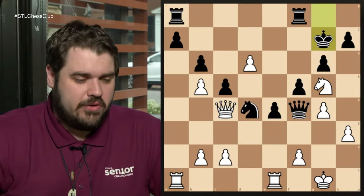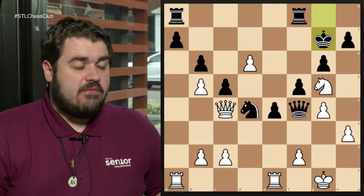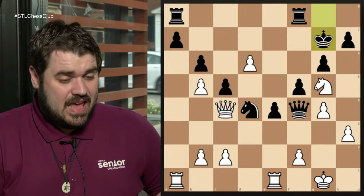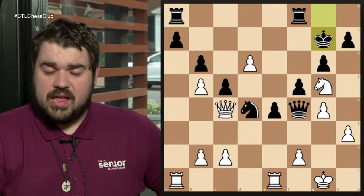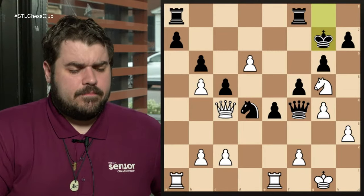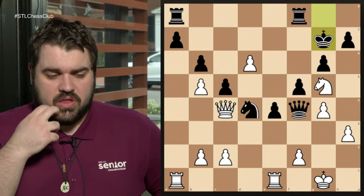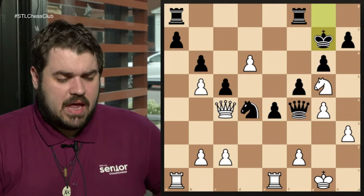The second thing I look out for is tactical signals. I've done a few videos on different tactical signals, but the quick summary is: one, king position and especially king safety. Two, alignments — anytime I see pieces lined up in the same row or diagonal. And knight fork distance: if there are pieces where I could drop a knight and it would fork multiple pieces, that's something I'd notice as well. If we come into any others like trap pieces or more specifics, we can talk about them as they come up.